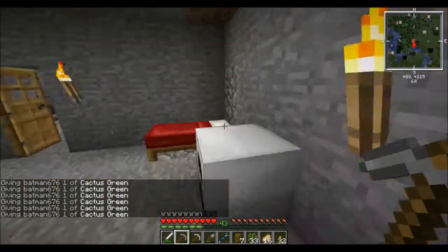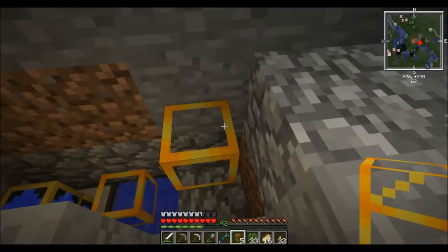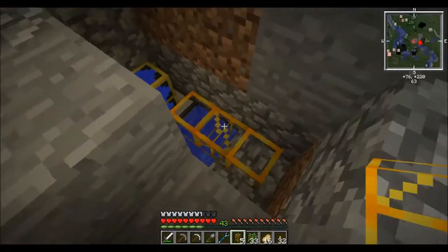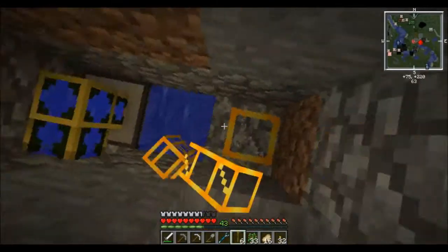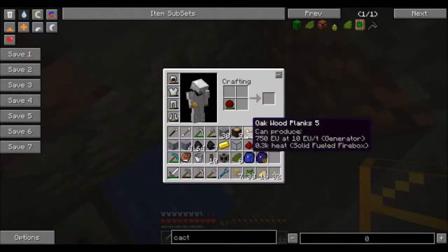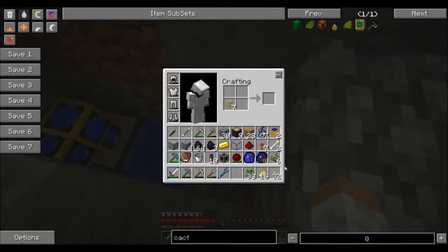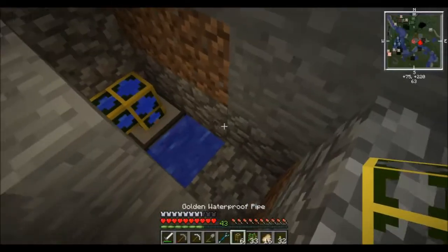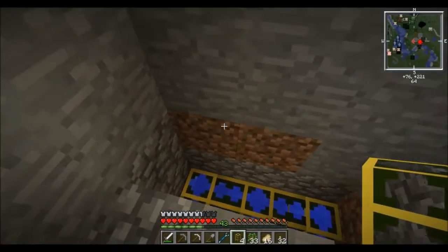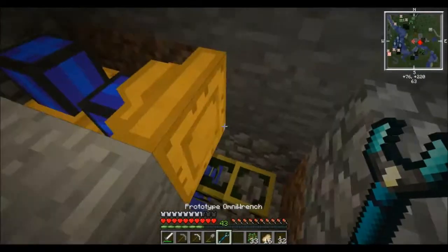I've just noticed an error that seems to be happening in this version of FTB Ultimate. When I tried to do anything with a minium stone it won't do it — I had wood earlier and tried to make obsidian from that and it didn't work, so I had to go manually mine it. Things like that are just not working, so I think there might be something wrong with the Thaumic Exchange or something like that in this version. There's not really much you can do about it.